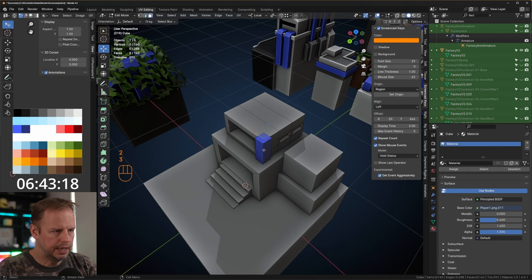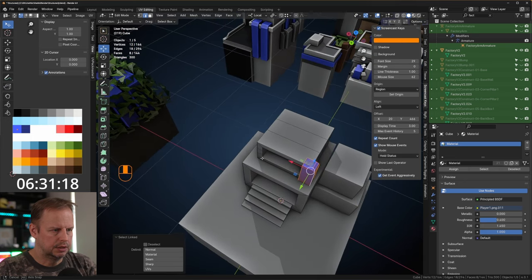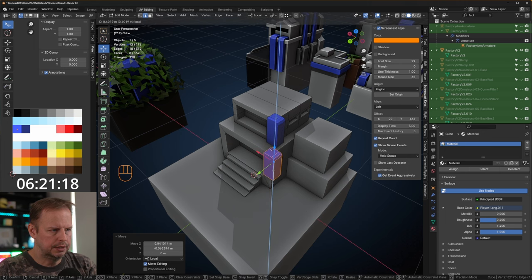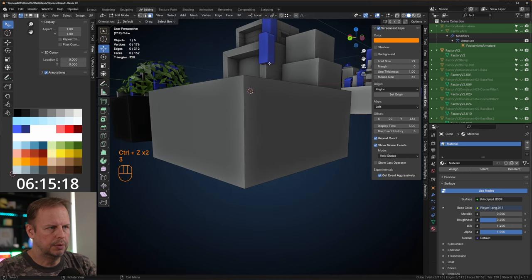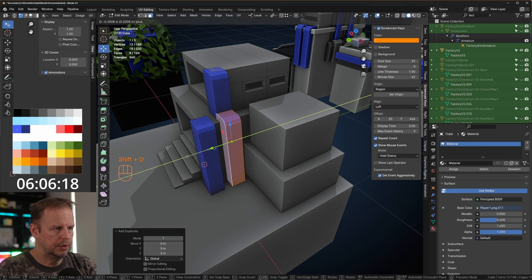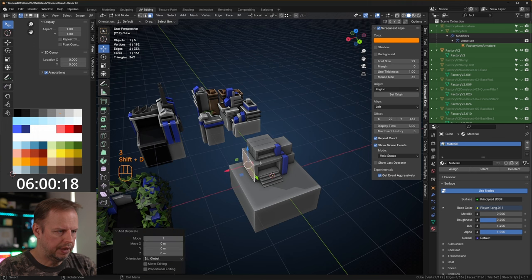Another thing I like to do on these buildings is create a beveled edge here, once or twice like that, then alt select the link. Shift E to duplicate — put the same sort of pillar here as well — move it up, grab the bottom face and pull it down, alt select the links. Shift E to duplicate and put one there as well. Then we'll do another platform — E to extrude this one, move into position.